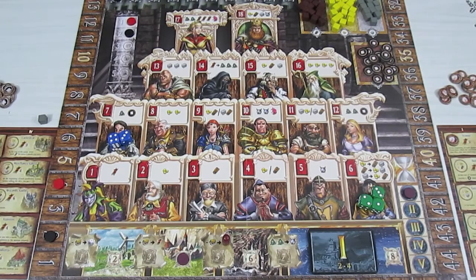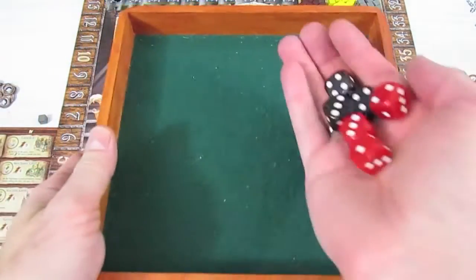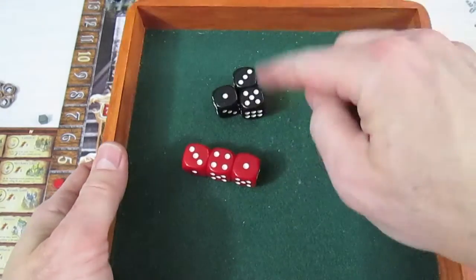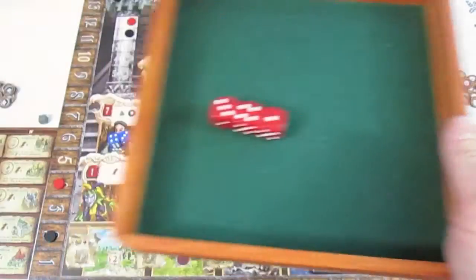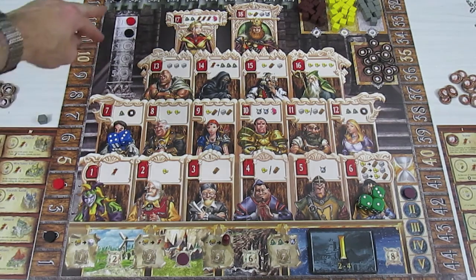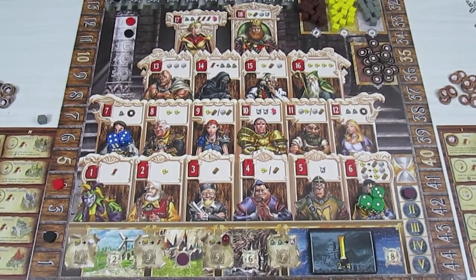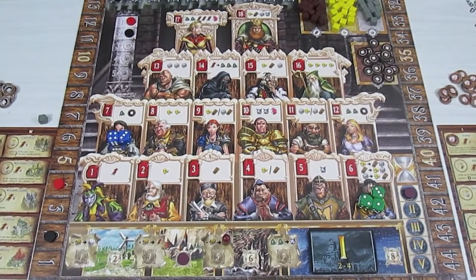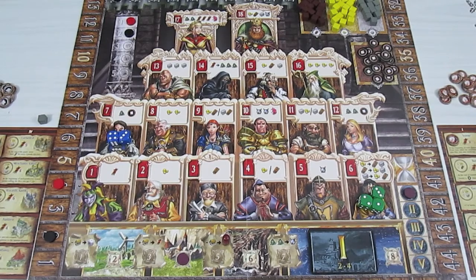Eight is less than nine, so red goes first again and is still in initiative order. If there had been a tie, turn order would remain the same — it only flips if one player rolls higher or lower. Now we allocate dice for summer. Red has a four, a three, and a one. The seven and six spots are blocked, so he can't combine dice for those. Red considers going to space eight for two gold, or splitting dice to grab multiple spaces.